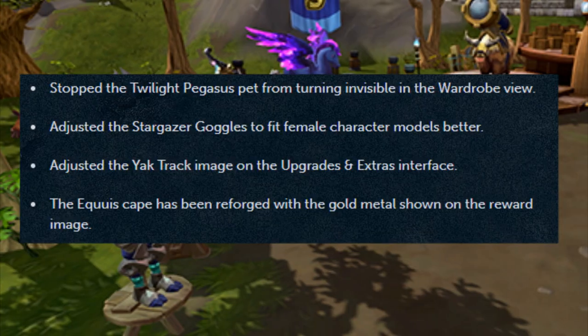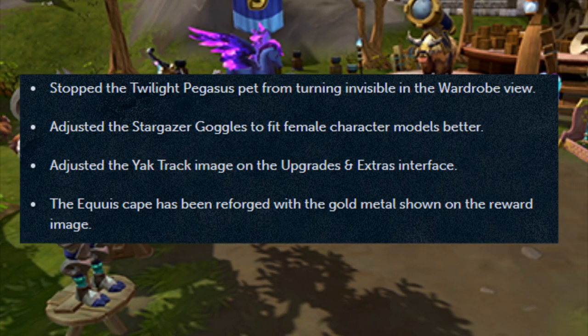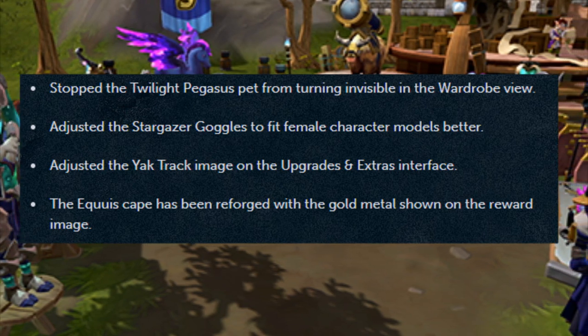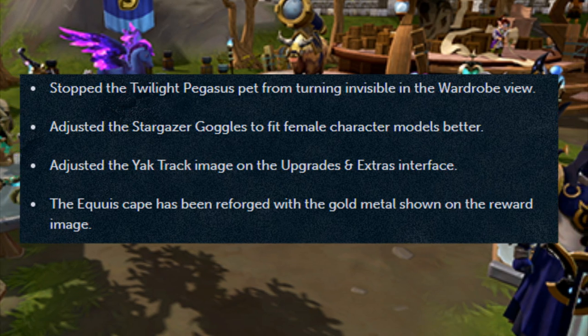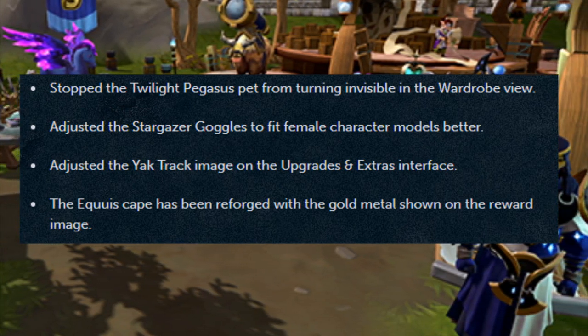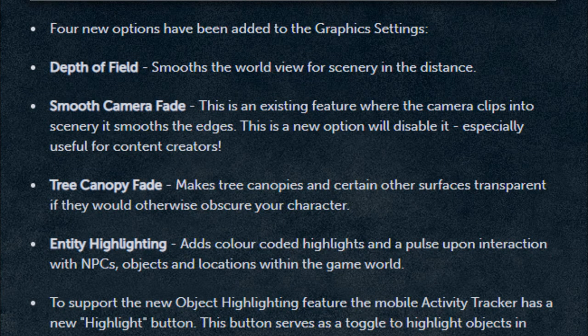Fixed an issue where players couldn't fetch terminal bolts if they already had some in their inventory. Using the Font of Life from your inventory will now correctly progress the Archaeology tutorial. Fixed a texture Z-fighting issue on Stormguard Citadel, an issue with some missing geometry in Stormguard Citadel, and fixed an issue where some research was not being unlocked. Moving on to the Zodiac track — stopped the Twilight Pegasus pet from turning invisible in the wardrobe view, adjusted the Stargazer Goggles to fit female character models better, adjusted the act image on the upgrades and extras interface, and the Equius cape has been forged with the gold medal shown on the reward image.